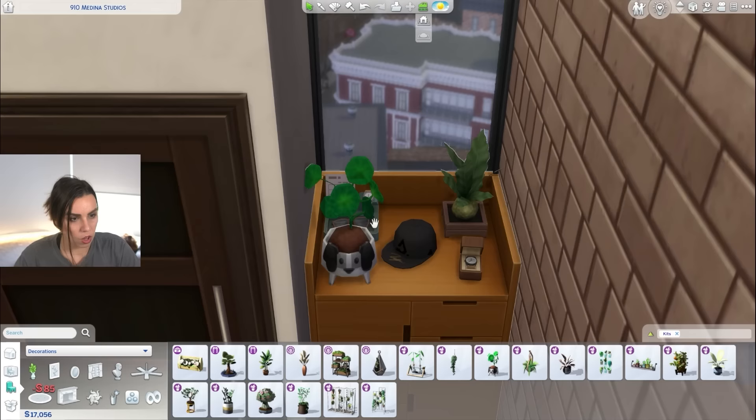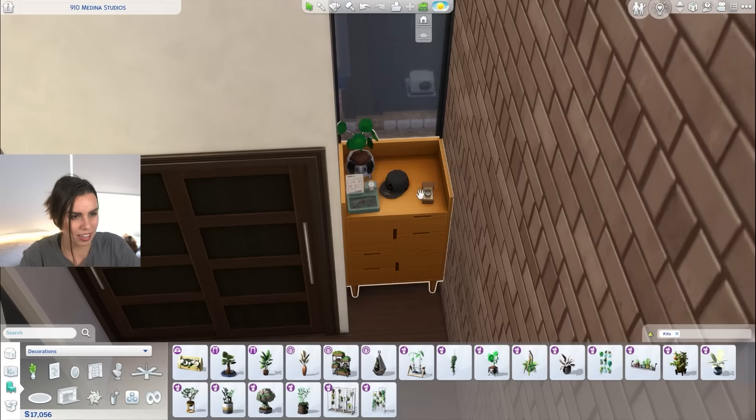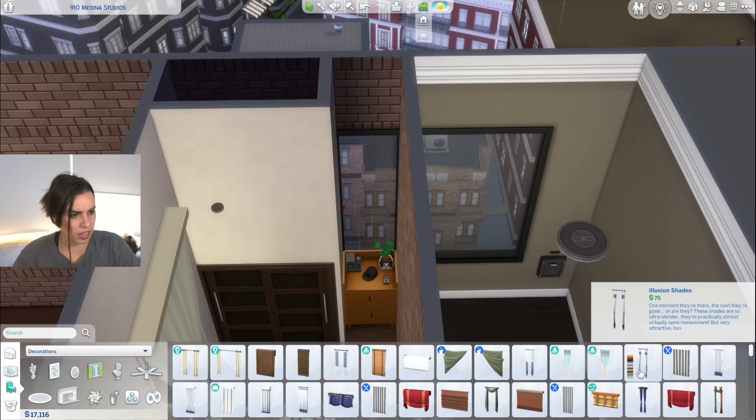Headphones are probably better off on the desk. Maybe a hat. I like this little guy — let's put him there and push that back, and put you in the corner. Then we'll just have a blind coming down here. A blind would make more sense. I'm going to use the very unpopular My First Pet Stuff blind, because these blinds are actually really handy. We could probably paint these walls to be different from the other room.